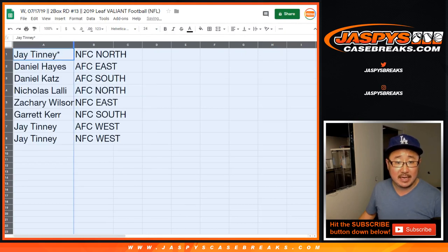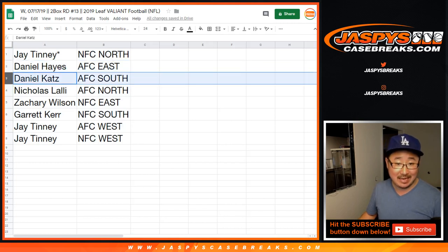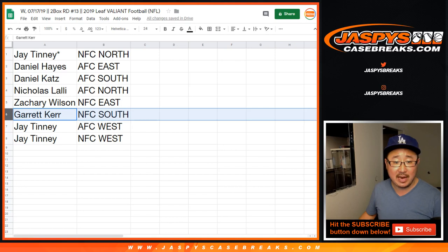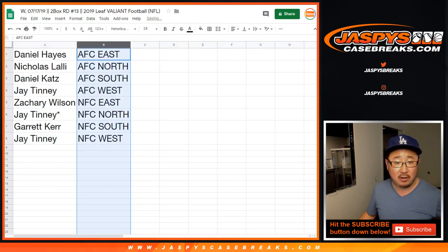J. Tinney, Last Spot Mojo star next to your name — NFC North. Daniel Hayes, AFC East. Daniel Katz, AFC South. Nick with the AFC North. Zach, NFC East. Garrett, NFC South. And Jay with the AFC and NFC West. Trades are allowed. Let's alphabetize by division.